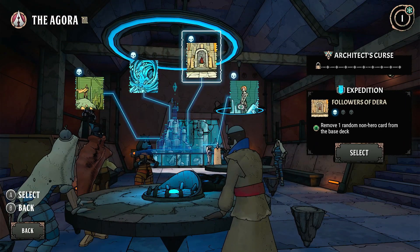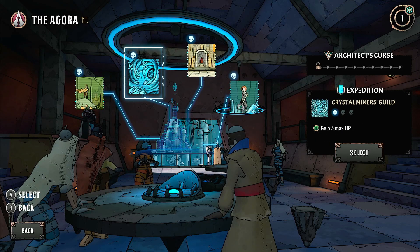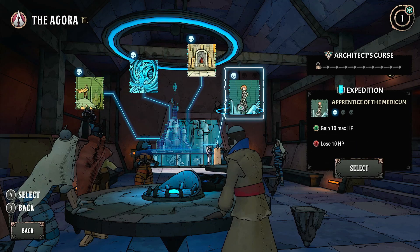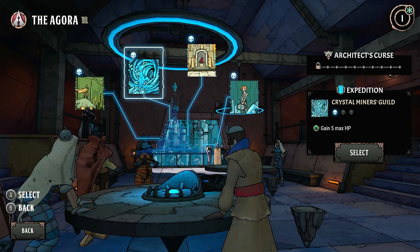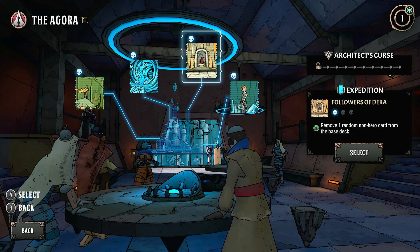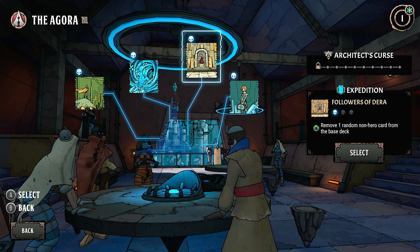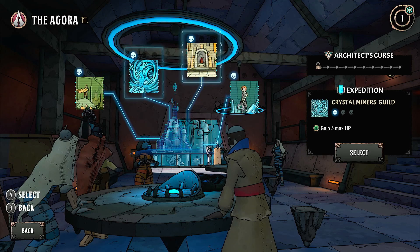So you start off here on the Agora and you pick one of these expeditions. Now I think these are randomised, but basically these give you different buffs and debuffs to your run. You can see on the right-hand side these different expeditions. Skulls are the difficulty levels — these are all level one at the moment. And then as you go through and complete the game and unlock more expeditions, you get higher difficulty levels. So you can see here the sort of buffs and debuffs. So if I take this one, the Apprentice of the Medicum — gain 10 max health, but lose 10 HP. So you start with 10 less.